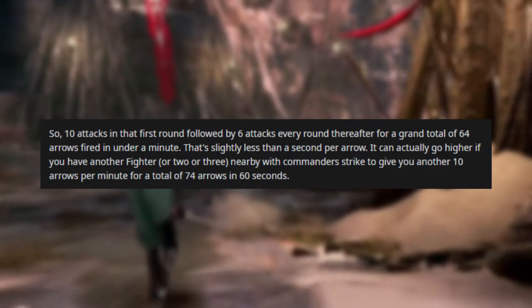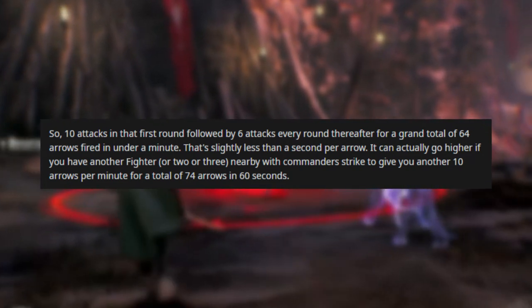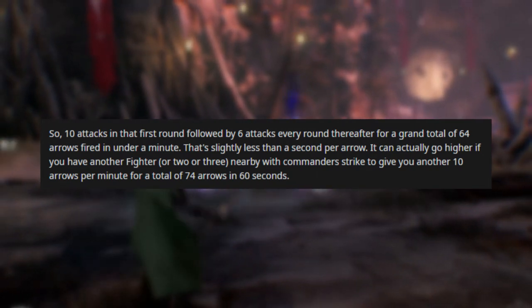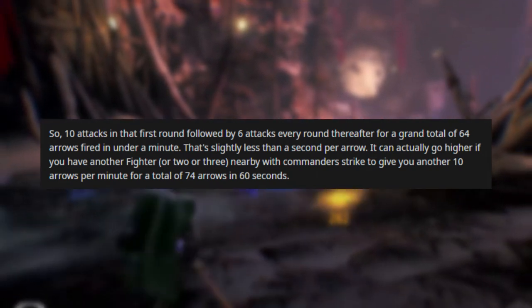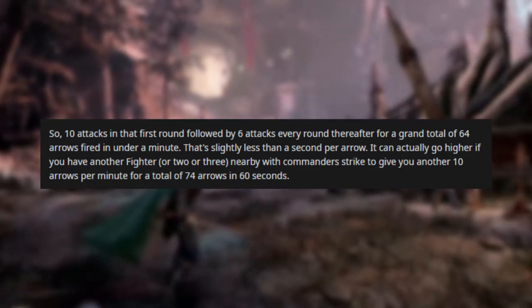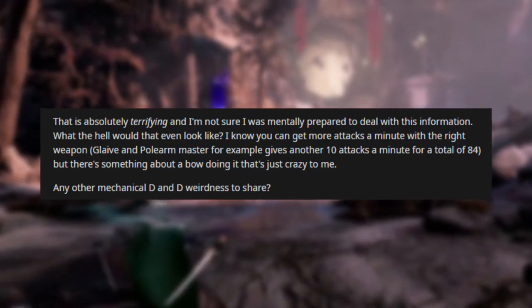After the first round it's six attacks every round, for a grand total of 64 arrows fired in under a minute — that's slightly less than a second per arrow. It can go higher if you have another fighter nearby with Commander's Strike to give you another 10 arrows per minute, for a total of 74 arrows in 60 seconds. That is absolutely terrifying.